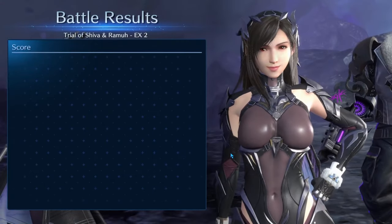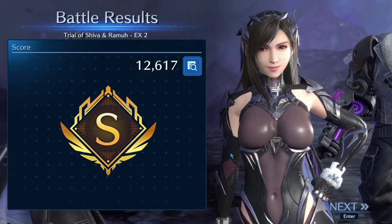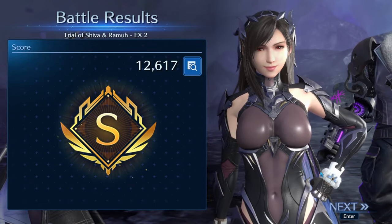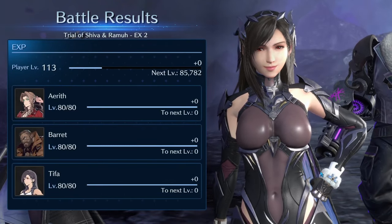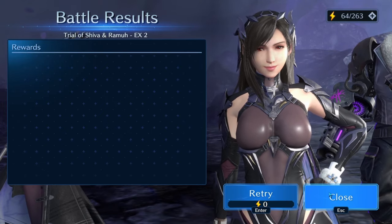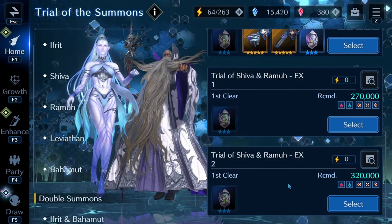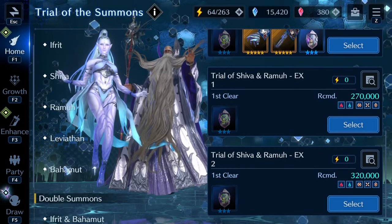That greater magical focus Shiva does, along with debuffing your ice, is why you don't want to kill one summon significantly faster than the other. And that is the Shiva and Ramu EX2 double summon clear. Hopefully this guide helped you guys clear it and going through the team setup was helpful. Subscribe for future content if you're not already — and as always, thanks for watching.